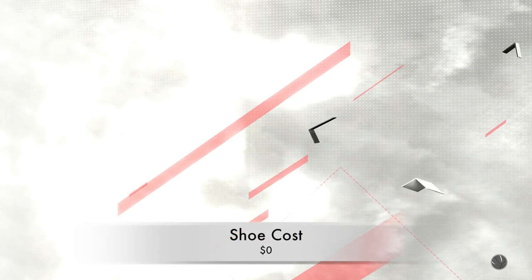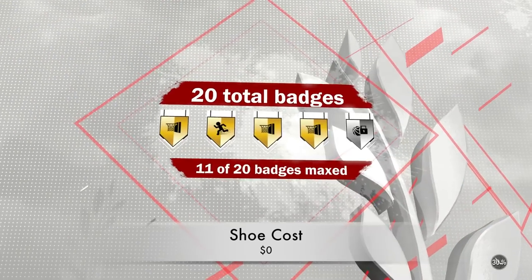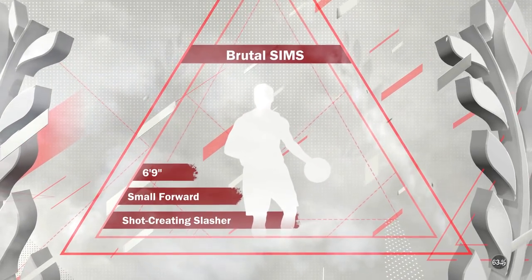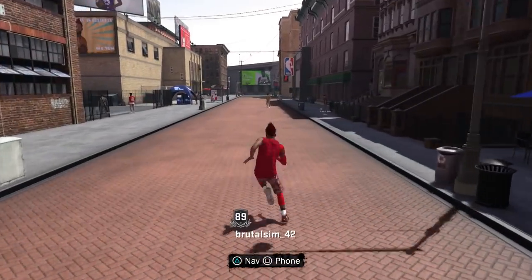Now if you equip the shoes you're gonna see the 2K shoes — don't even think about it. Purchase the shoes, go into your My Court, and just go into your cupboard — and that's that. That's where it's gonna be. It's that simple, bruh. Very simple, very effective. You could go and make multiple of these.